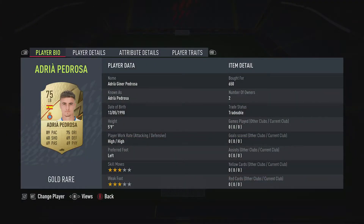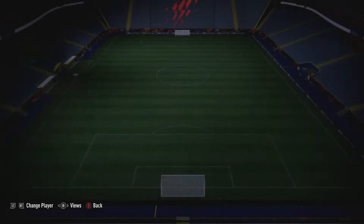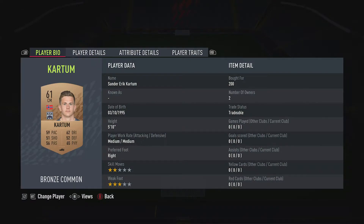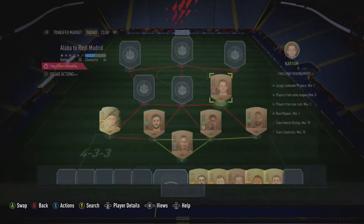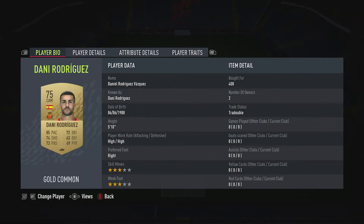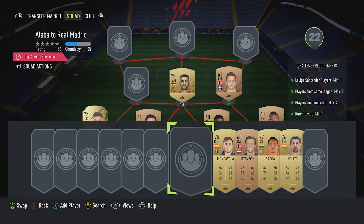The left back is Andrea Pedrosa, 650 coins, plays for RCD Espanyol in the Spanish First League and is Spanish. The centre mid on the right is Sander Erik Carton, 200 coins, plays for Kristiansund in the Norwegian First League and is from Norway. The centre mid in the middle is Danny Rodriguez, 400 coins, plays for RCD Mallorca in the Spanish First League and is Spanish.